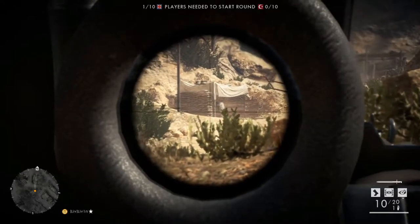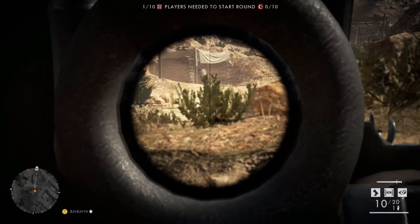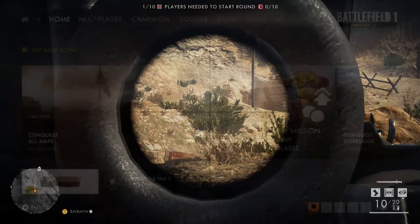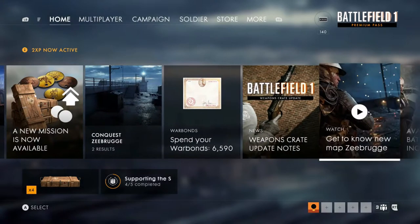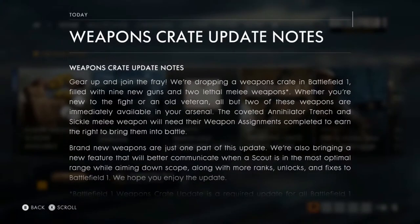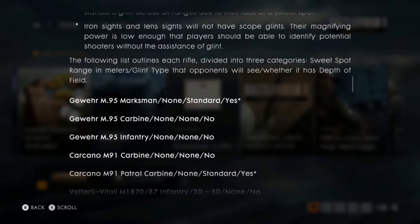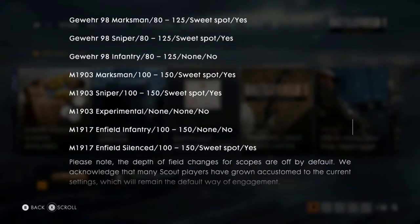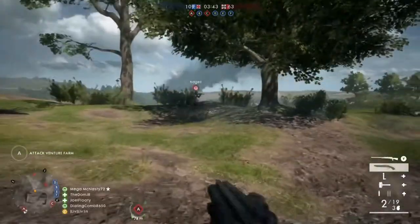If this feature doesn't help you, you can go back into settings, navigate to video, and switch off the sniper scope DOF. Only certain sniper rifles have this new feature — to see the full list, go to the home screen and check the weapons crate update notes. For balance, a rainbow glint will appear on your scope for enemy players when you are in that sweet spot range, giving them a better understanding of when you're in the sweet spot area.